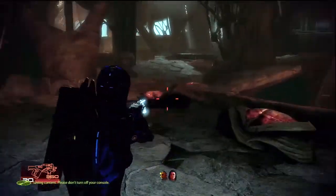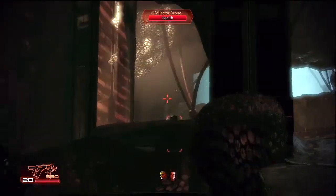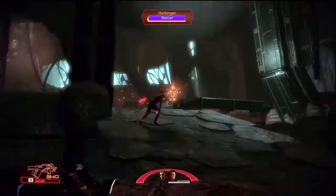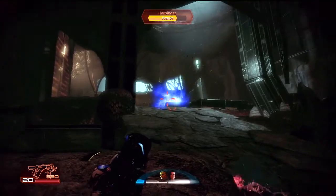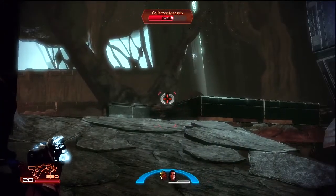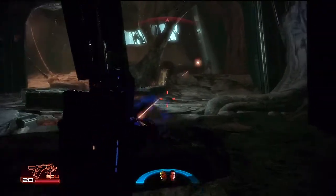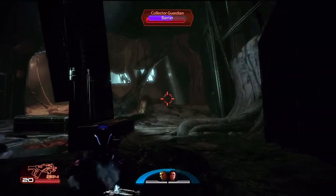This doesn't look good - very exposed. I hear collector wings! There's a Guardian up there. It's become Harbinger. There's an Abomination - they're quite easy to stop, especially with cryo ammo - just don't let them close on you. Incinerate is very powerful. I can't get over how handy the Locust is, because it's just so accurate. A pair of warps will kill that one in one - wonderful. I'm loving these hotkeys for squad powers.